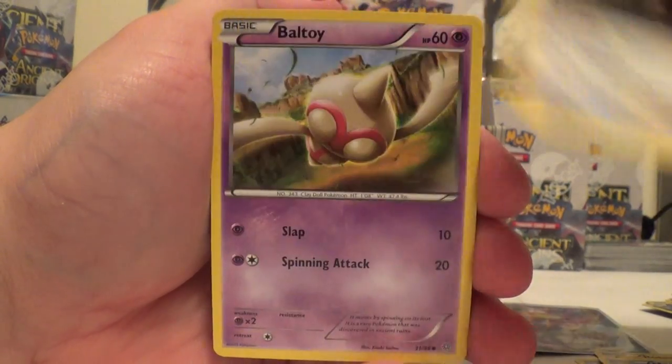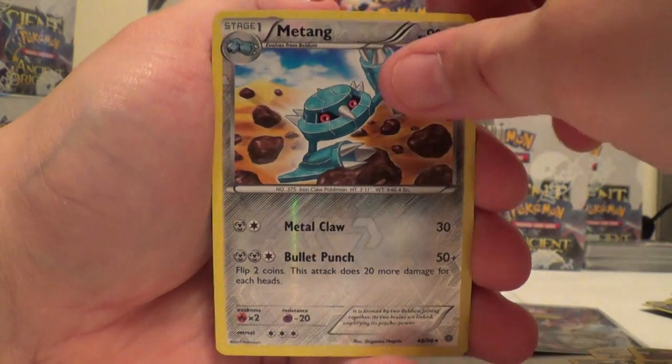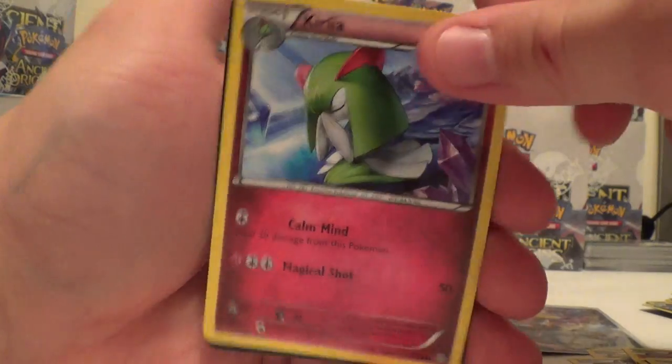Magikarp, Persian, Baltoy, Wooper, Gumi, Metang Reverse, and a Vespiquen. Flareon, Faded Town, and Trevenant.